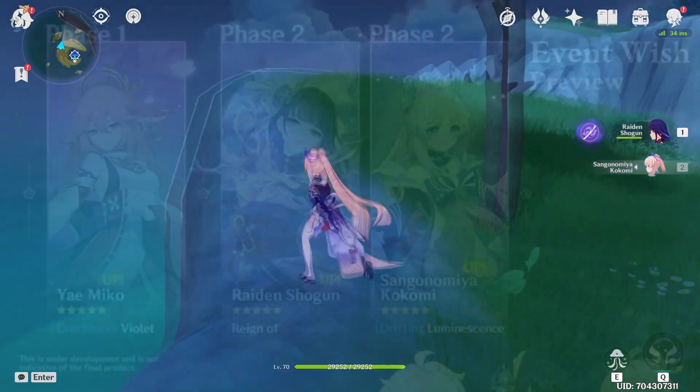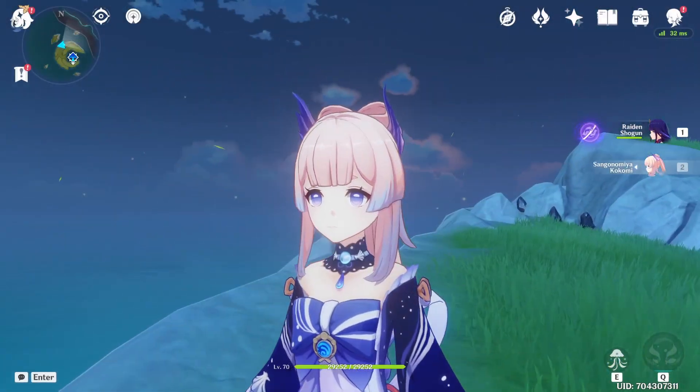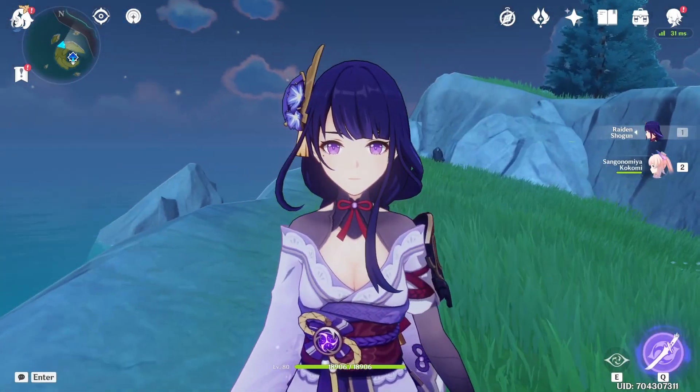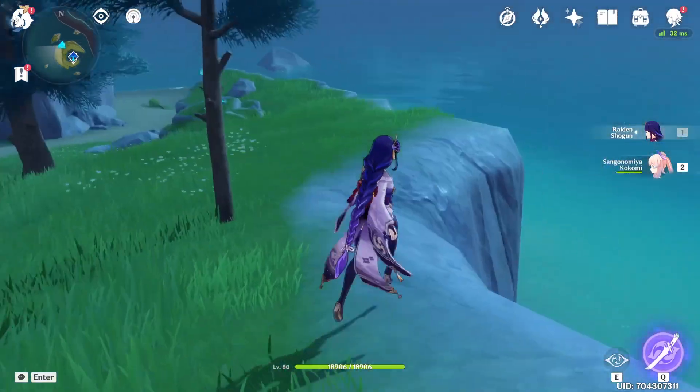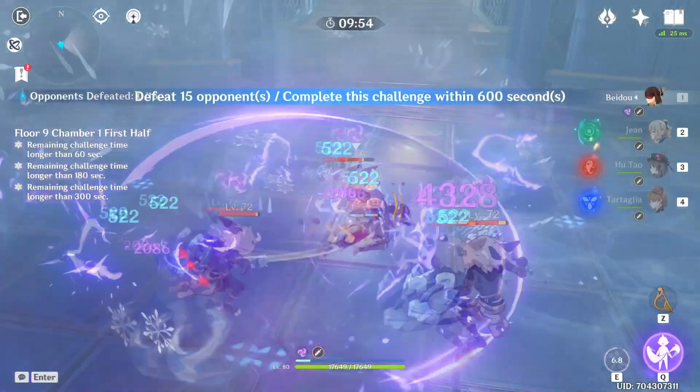For the first half, we have Yae Miko — I want her, she looks like a fun sub-DPS. And the second half, it's basically version 2.1 again: we have Sangonomiya Kokomi, my beloved, and Raiden Shogun, also my beloved. She's pretty cool. We're going to be talking about each banner in this video and whether you should pull for the characters.